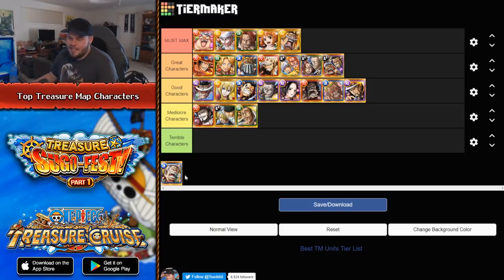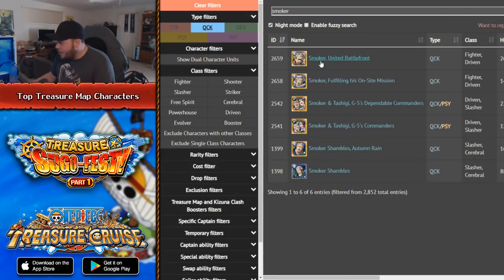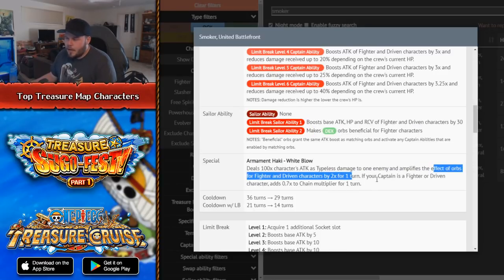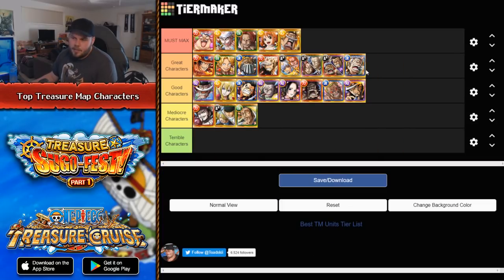The final character is Smoker. He's currently not out as of me recording this video, but he's pretty interesting — he's a chain booster and an orb booster specifically for Fighter and Driven, with a guaranteed 2 times all boost to Fighter and Driven. If your captain is Fighter or Driven, you get a 0.7 chain boost. So having both an orb boost and a chain boost is great, and he does a bit of damage on top of that. As a sub, he also gives Dex Orbs beneficial for Fighters. He does 100 times damage to one enemy. Just because he works well on two separate team types easily, I think that puts him in the Great Characters tier.